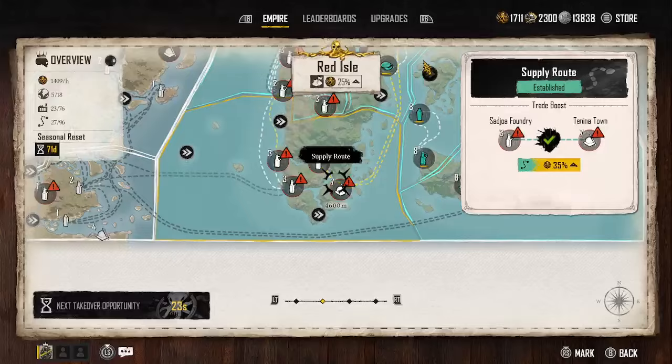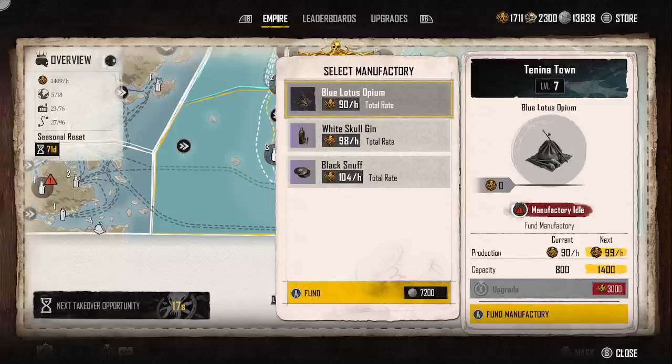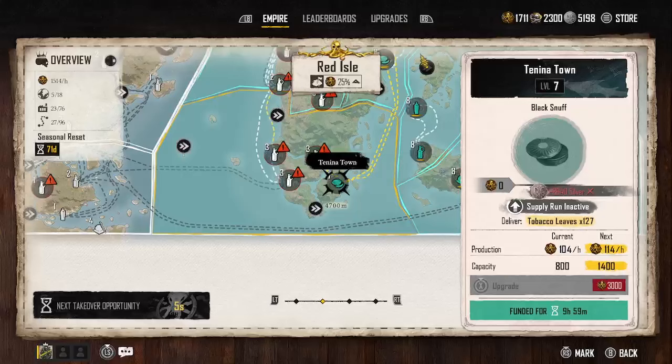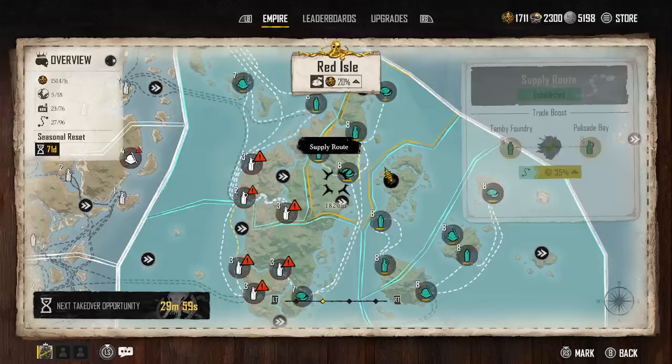We have a 7 here so we'll go ahead and fund it real quick. Depending on the types of stuff you're making: if you do the opium, you're going to need those juniper berries. If you do the white skull gin, you're going to need to boost that with sugar cane. If you do the black stuff, you need to boost that with tobacco leaves. We'll fund that and get it started, and that's going to help bring us into a situation where we're really dragging in some good profits.